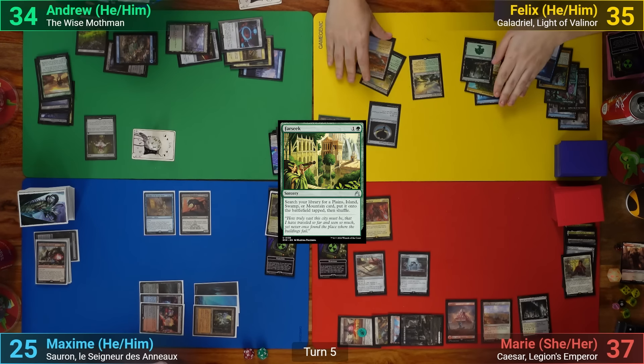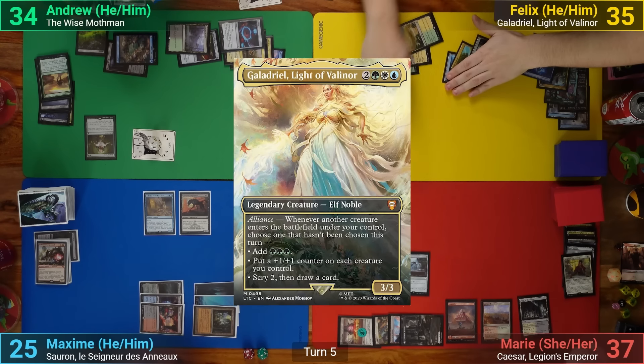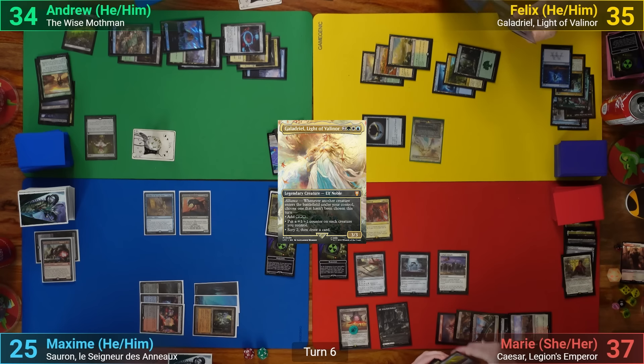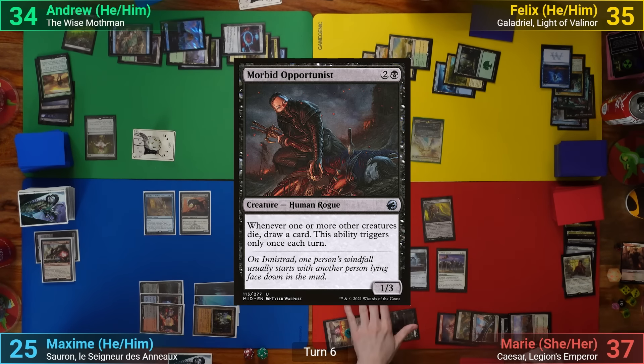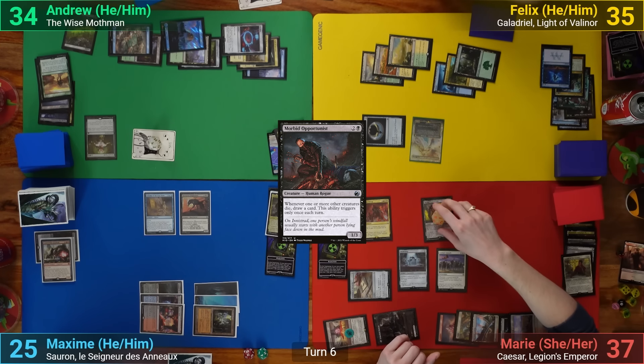Felix draws, plays a Forest, recasts Galadriel, and passes to Marie. Marie draws and in her main phase casts Cathars' Crusade, then plays a Morbid Opportunist which gets a +1/+1 counter from the Crusade as it enters. With nothing else she passes.